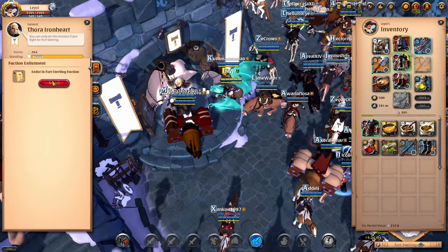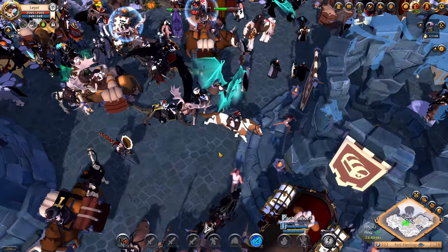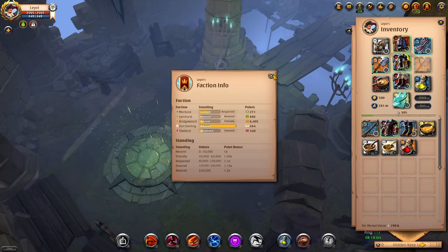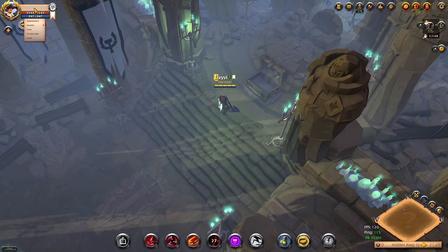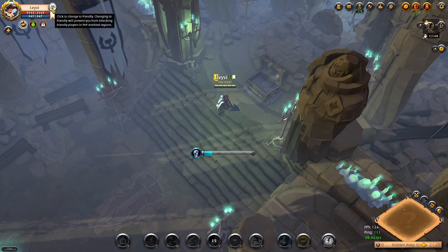My next tip is for those that do solo dungeons in the Royal Continent, which is to faction flag whenever you decide to farm. If you aren't doing this already you are missing out on so much additional silver. With the lock mechanic in place it's almost free money. Sure, you add some additional risk if you want to farm safely in yellow zones, but the risk versus reward is very little risk for a lot of rewards. Doing this can add up to millions extra per day if you just faction flag. Once you are done with your final dungeon, simply unflag and safely head back to town.